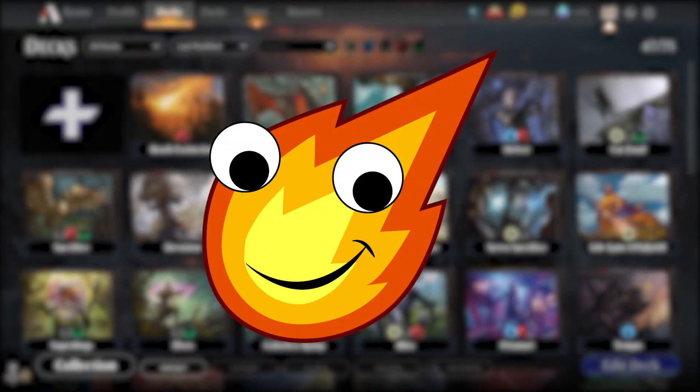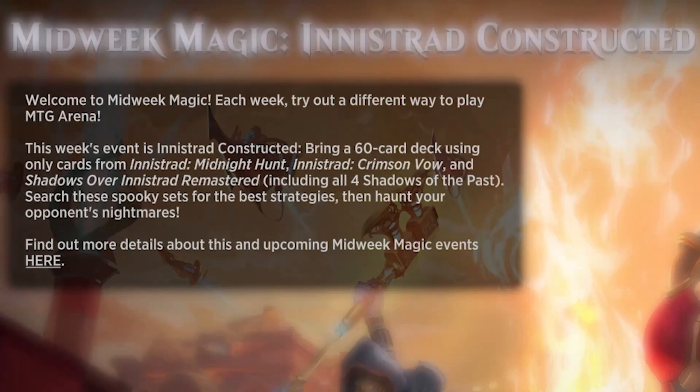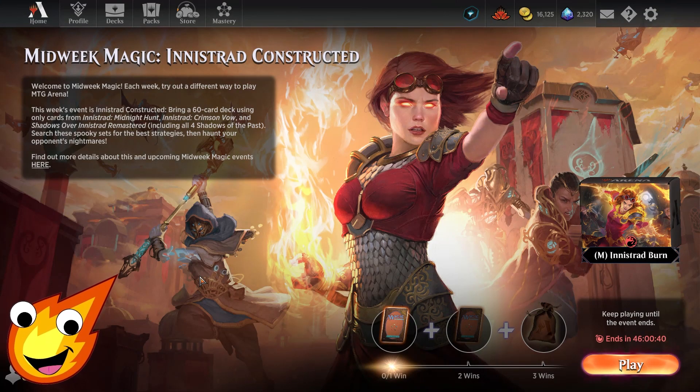Hello, my fiery friends — the Inferno Man here with the Midweek Magic event deck. Today's event is going to be Innistrad Constructed, which means you can put together a deck utilizing cards from Midnight Hunt, Crimson Vow, and Shadows Over Innistrad Remaster. This gives us a sweet little card pool to work with, and as always we're going to try to put together something on a budget so you don't have to waste a bunch just to get your wins in.